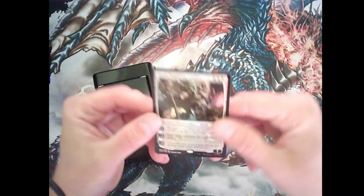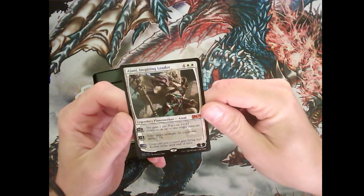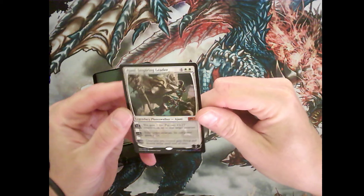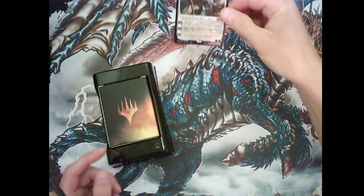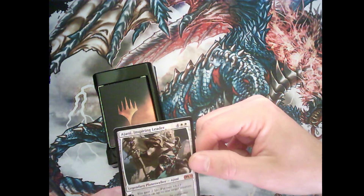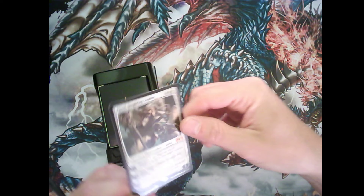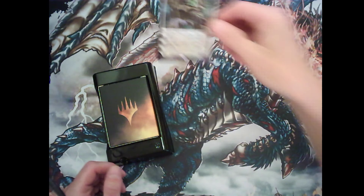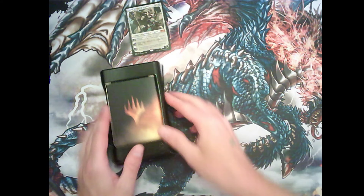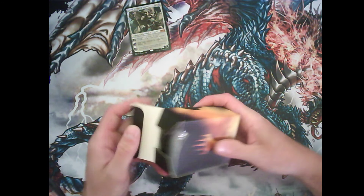Let's have a look at this beauty. This is the foil leader. Let's put that there. More plastic — let's remove that.